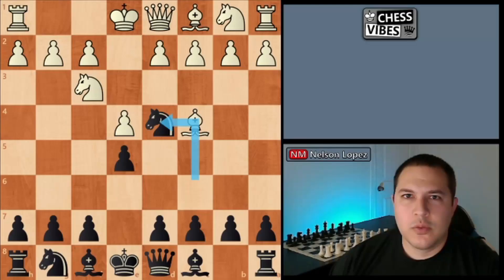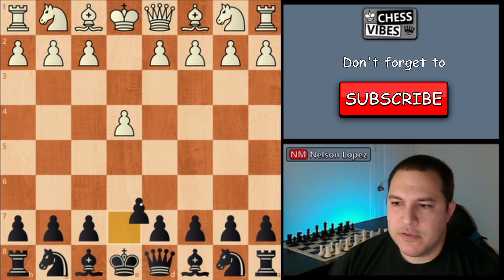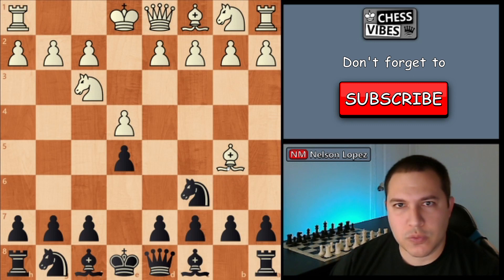This is a trap that you play as black against e4 — you play e5, knight f3, knight c6, and if your opponent plays bishop to c4, now you can play this trap. Bishop c4 is the second most common move that they'll play. The most common move is actually bishop to b5. I also have a video on four traps you can play against that, which is the Ruy Lopez — I'll link it above and in the description below. But the second most common move is this, so you will definitely see it a lot and get a lot of opportunities to play this.